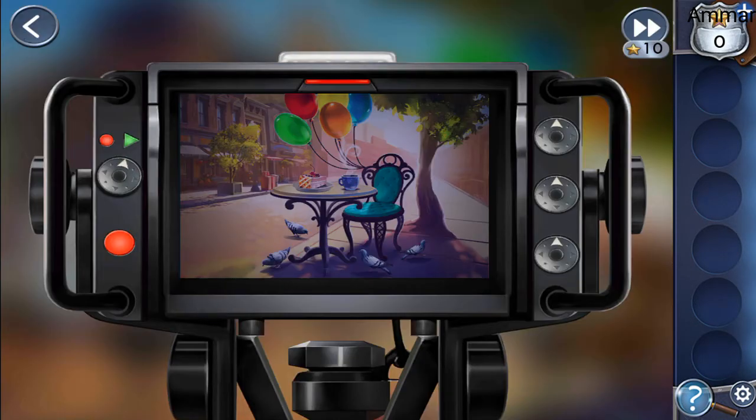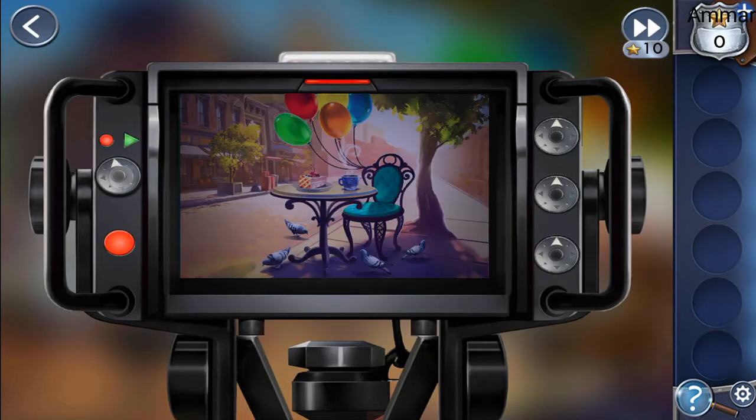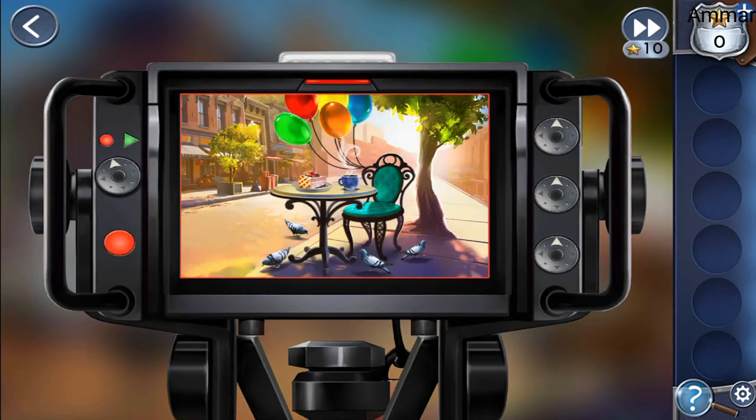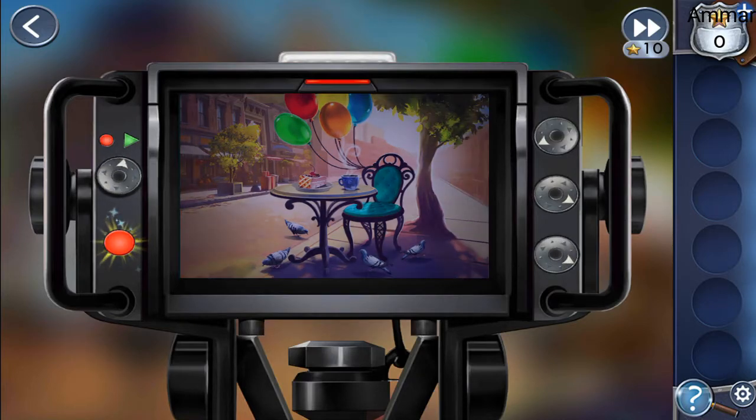Now for the pigeons, it's left, right, left, right. I think that does it. Now we need to adjust the camera settings — both look the same, press the red button.